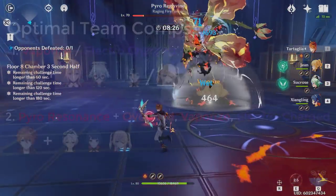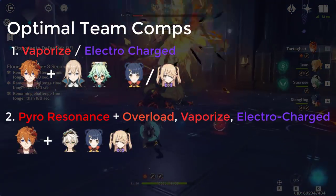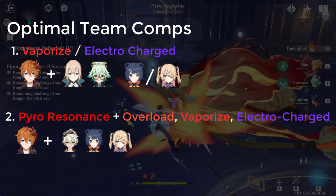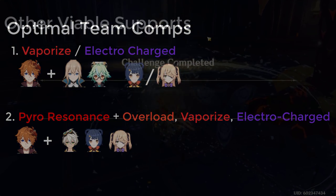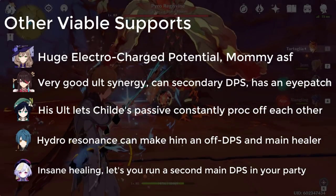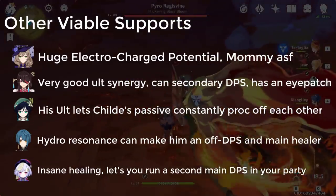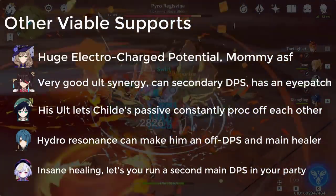Just see which units you have from the ones I recommended — they all work really well with Childe. You honestly just need somebody to proc either Vaporize or Electro Charge and a healer. If you have Sucrose, you basically already have a team comp — pair Childe, Sucrose, and literally any other character and you're good to go.